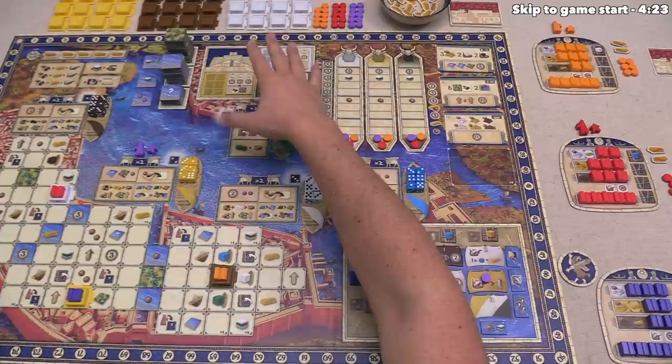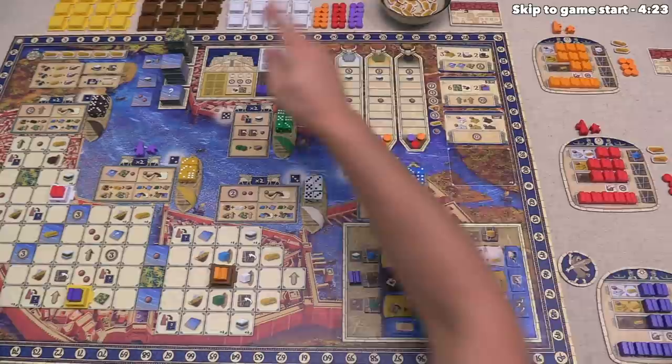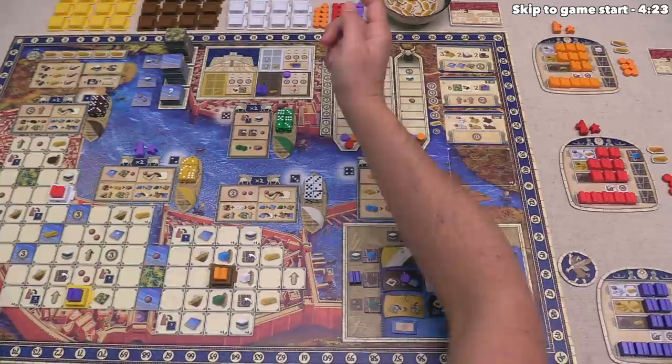Finally, we have the fifth district, which is the ziggurat. Here you can place your houses down onto specific ziggurat locations, get bonuses when you cover them up, and then put claim markers onto these ziggurat scoring tiles, which were also placed randomly at the start of the game.